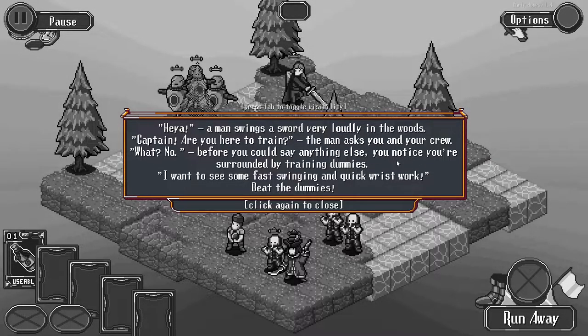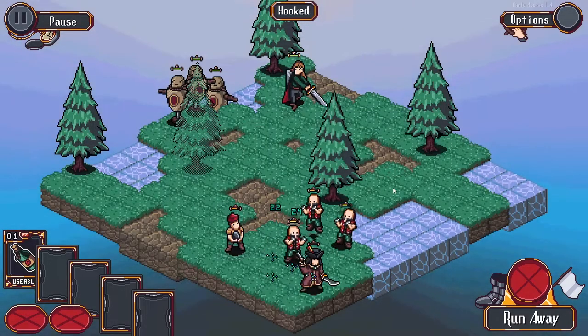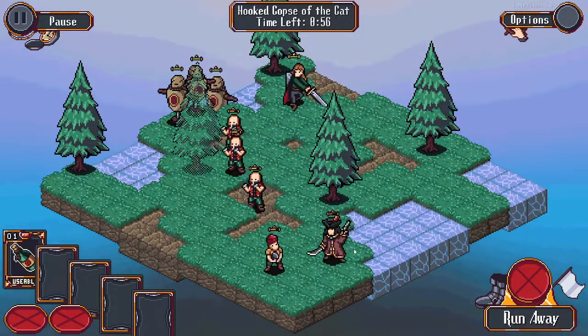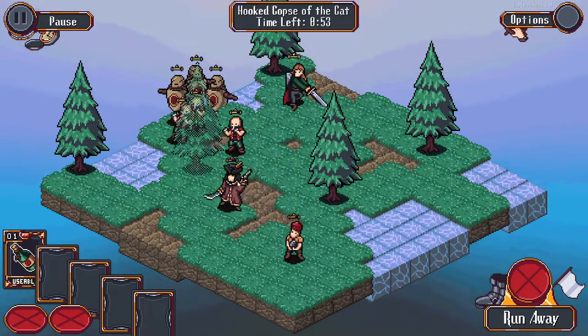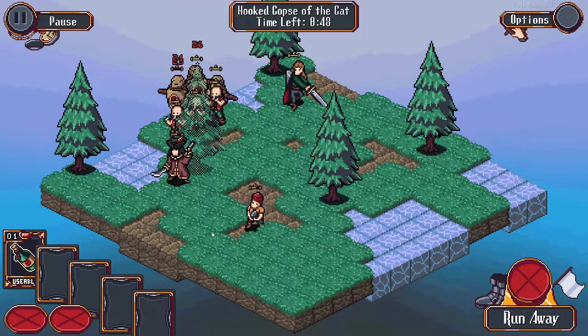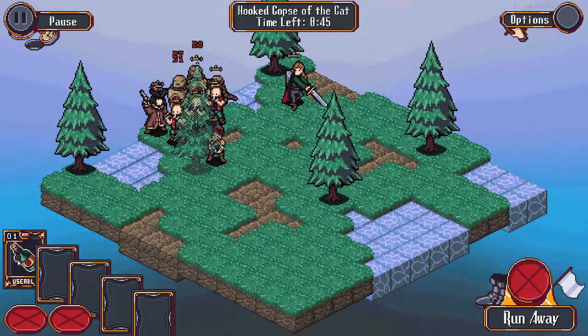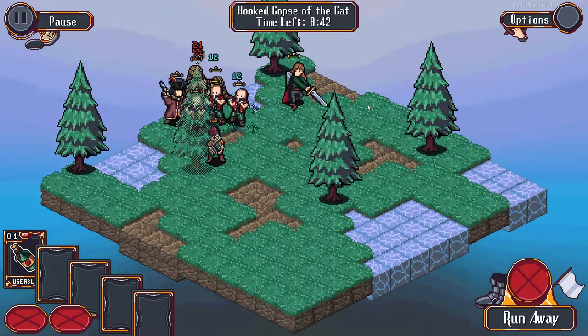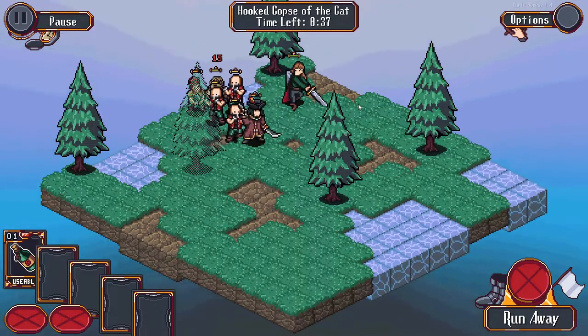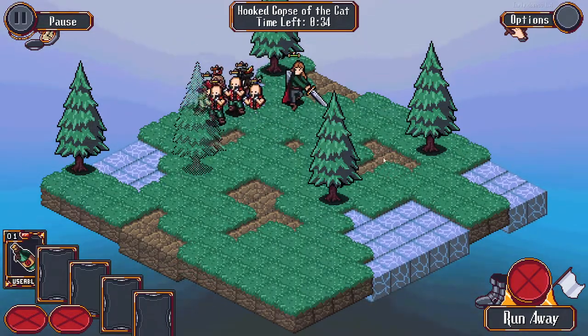A man swings a sword very loudly in the woods. We've got a little training event. Captain, are you here to train? Do you notice you're surrounded by training dummies? I want to see some fast swinging - beat the dummies. So now we're just going to attack some dummies. The captain is technically hurt so he's just running away. The powder monkey is just a little pocket healer over here. I believe if we have any jobless crew, this automatically promotes them - we don't currently, so it's not really doing anything for us.